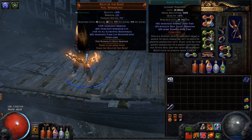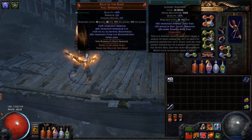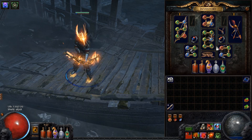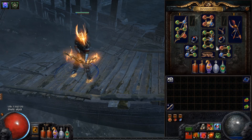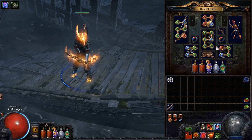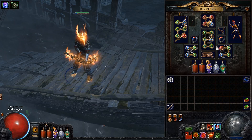You can use different gem setups depending on your gear. For example, until I got a good bow, I used Physical Projectile Attack Damage gem instead of Rapid Decay. But later when the DPS increased I decided to drop some damage nodes and switch to Rapid Decay, because physical damage reflection became too dangerous for me.